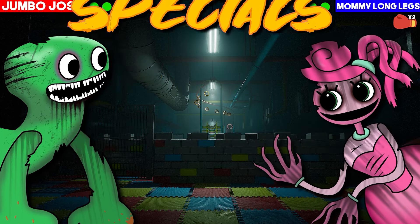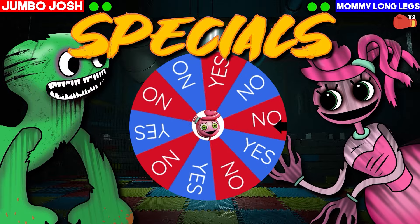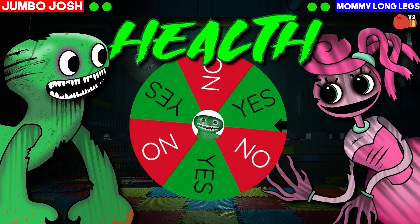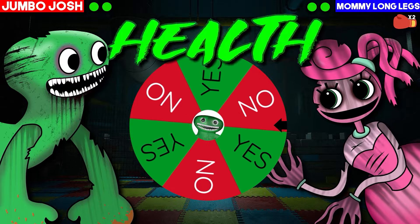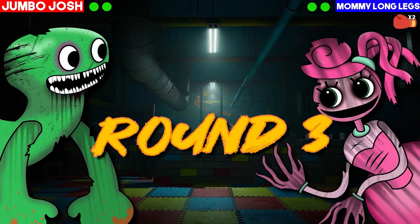End of round 2. No special for Jumbo Josh, and no special for Mummy. No health changes either — no specials or health gains this round.